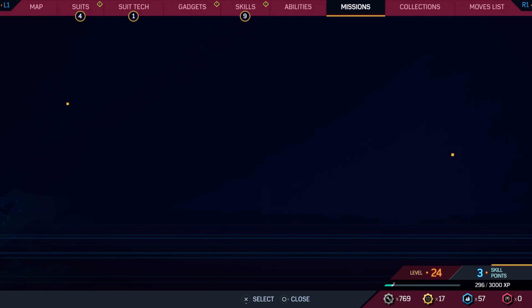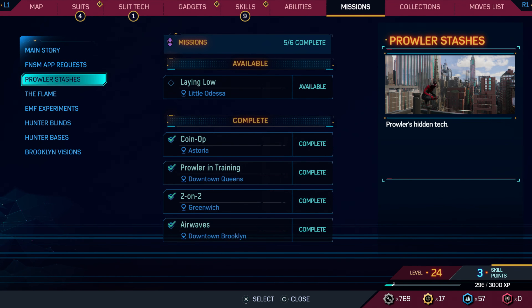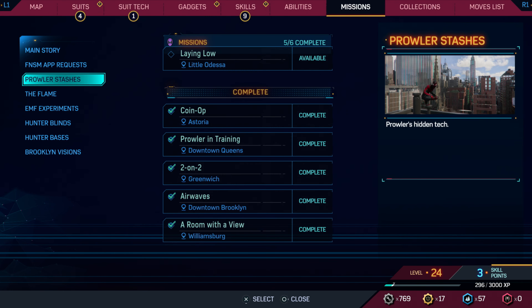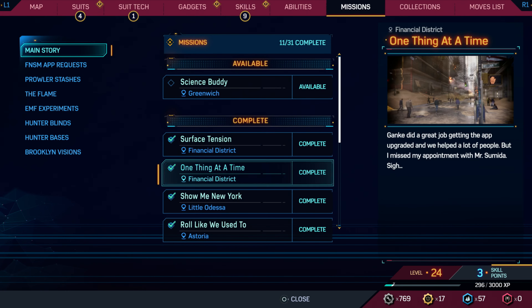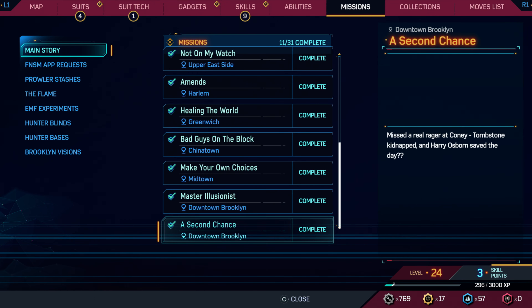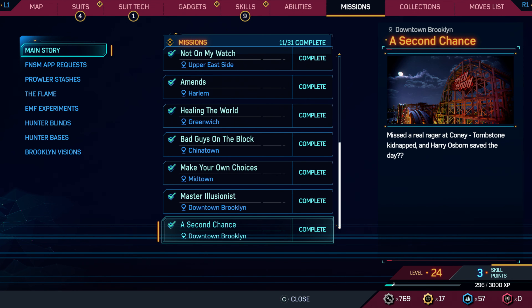All right, let's take a look at our missions here. So under Prowler Stashes — a room with a view. Uncle Aaron had a stash in this apartment building. Can't believe he lived in a penthouse on Fisk's dime. And we also haven't looked at the main story missions on Miles yet, the recent ones. Master Illusionist — that illusion was super cool, until it wasn't. Seems like someone sabotaged Beck's attempt at redemption, and now all of his other Mysteriums are a danger to the public. A second chance — Tombstone kidnapped and Harry Osborn saved the day?